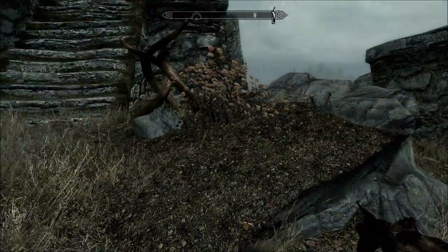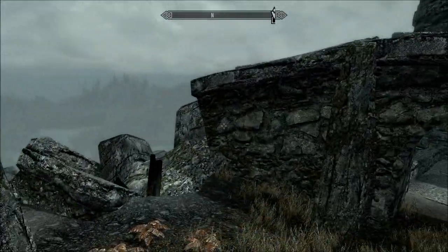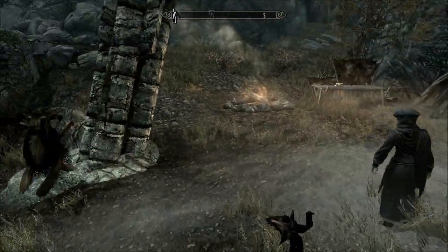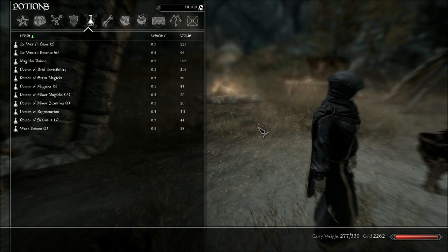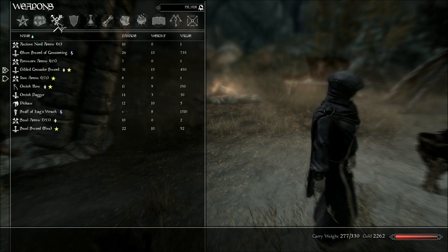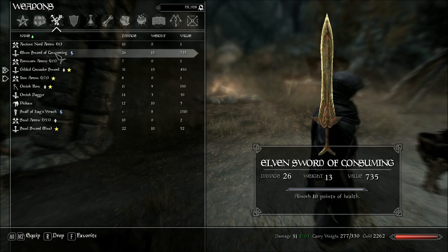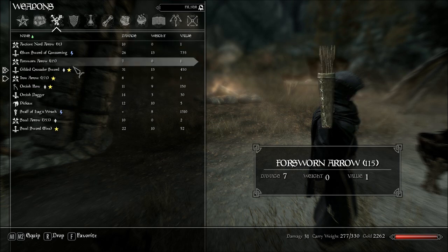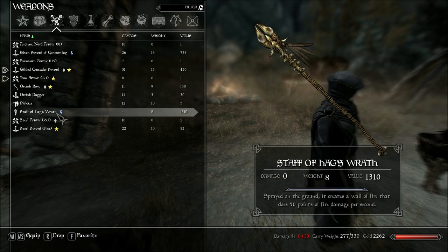Hey guys, and welcome to another unique weapon location guide. I know it's been a while since I've done one of these, and I'm sorry, but today I'm bringing you a rather interesting weapon. There's also a quest involved to get it. I've got SkyUI on, and also the mod that changes the text font in the game — you get a bunch to choose from, and I think this is the best, so I'll probably cover that in a mod video.